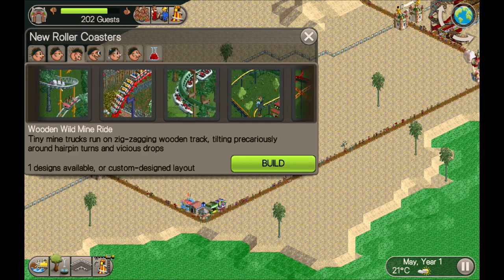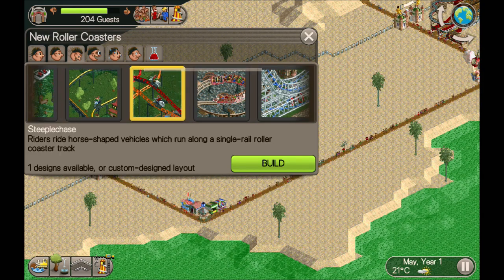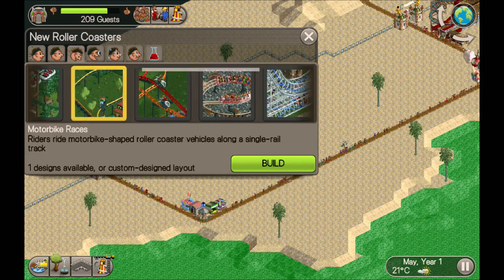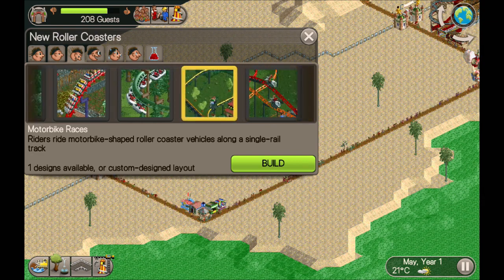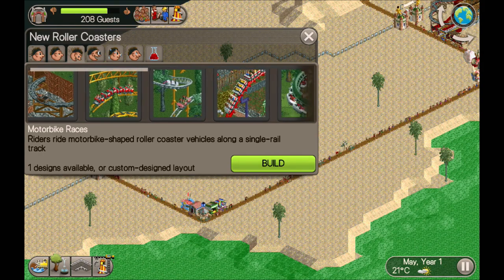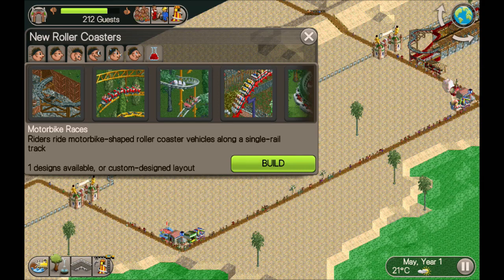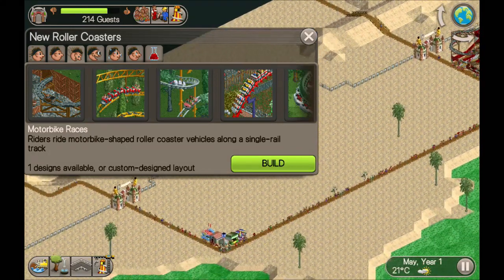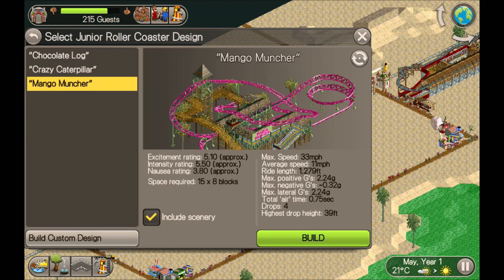We've got the wood and wild mine ride, junior, the mini coaster, suspended, hyper. These two here - I'm not against using them but I'm thinking they will be good for interacting with other rides later on. So perhaps we've got a junior coaster there - why don't we build a junior coaster in this little area at the start? We need 6.00 excitement, so if we look at the pre-built we can get an idea of what we need to do.